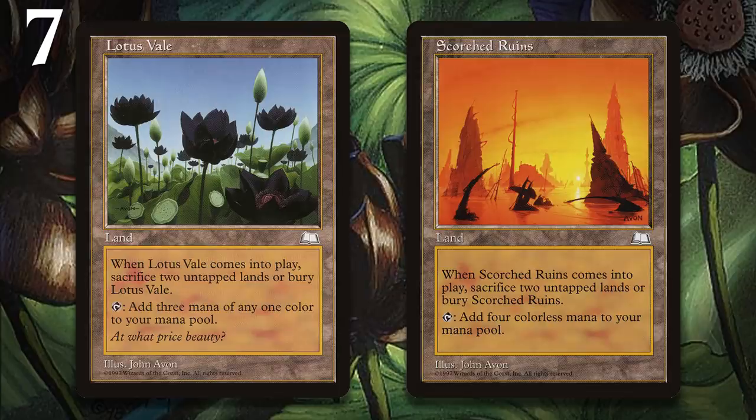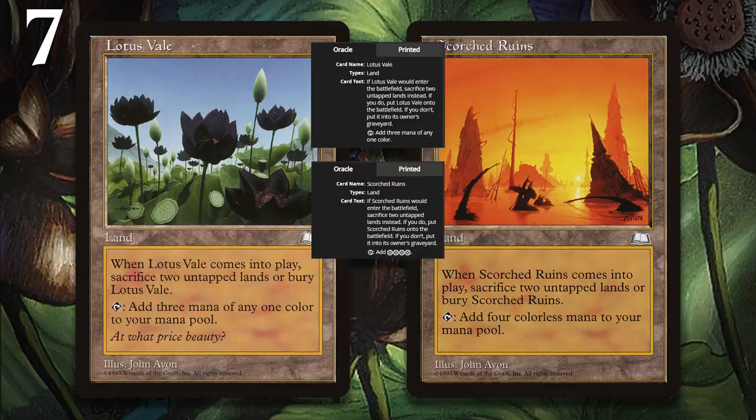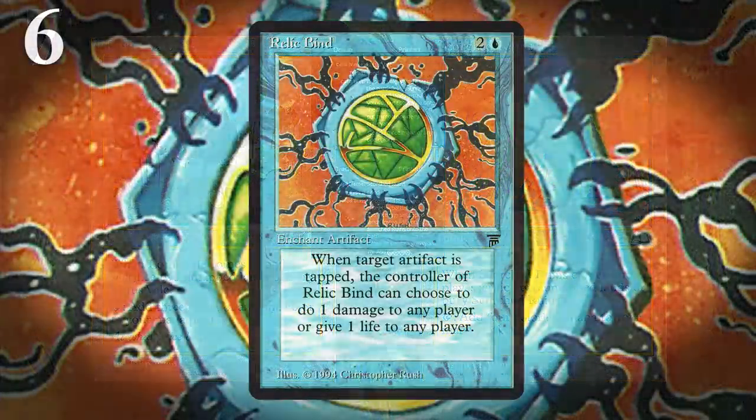At number 7, I have two cards because they both received similar Power Level Erratum: Scorched Ruin and Lotus Veil. The original intention of these cards was that you had to pay the costs before the cards themselves could be used for mana. When the stack was added, both of these became absurd cards in terms of ramp. Lotus Veil was now basically Black Lotus, because you could tap it for mana before you had to sacrifice anything. The wording on both cards was altered so that they never entered the battlefield to begin with unless you sacrifice the untapped lands first, meaning they can't tap for mana before going to the graveyard.